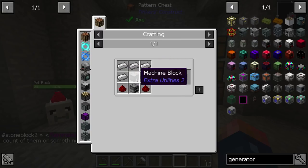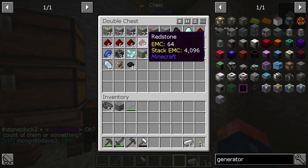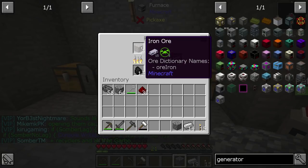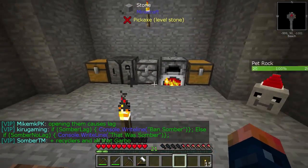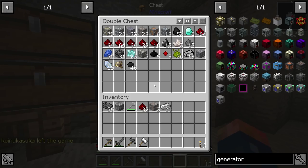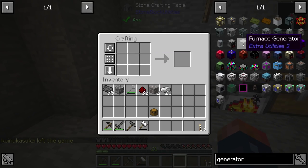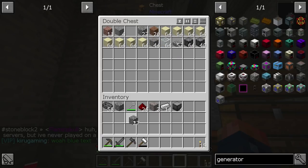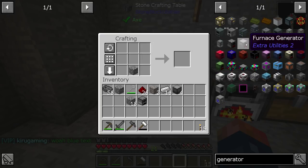We need nine iron ingots, a little bit of redstone, and some stone for the furnace generator. Let me get that smelting. We also need a chest - I think I have one just laying around. There it is. Let's go ahead and get the furnace generator made - we'll also need a little bit of cobblestone to make a furnace.